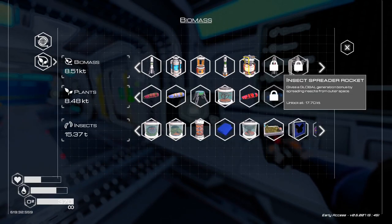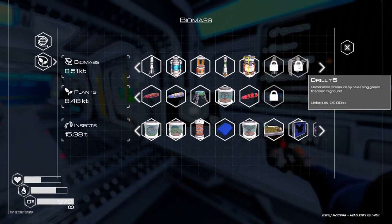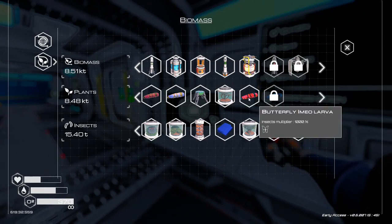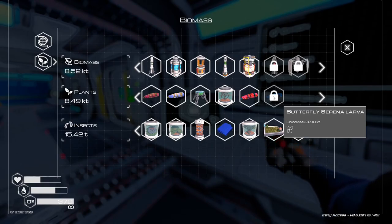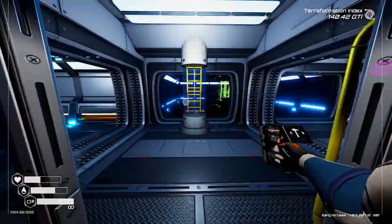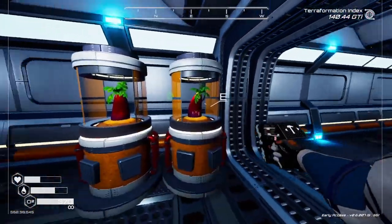Let's get that pressure up. What's next - we've got the insect spreader rocket to unlock and we need to get to 17.7 on that. There's also a Drill Tier 5 we need to get to at 29 on the biomass. Is that the one we just unlocked? That one is at 22.1. Let's go sort out another drill to get this pressure going.